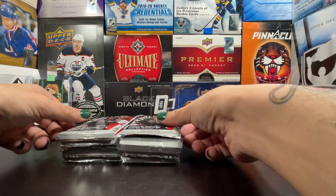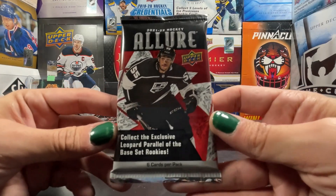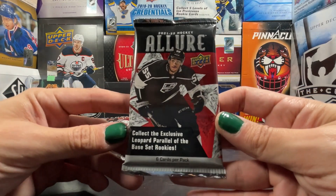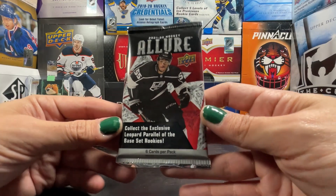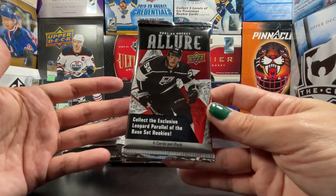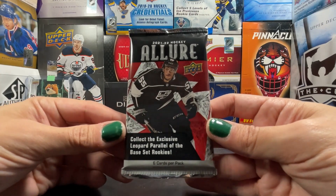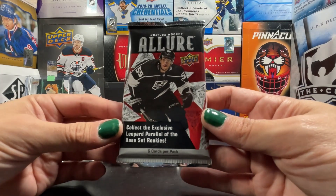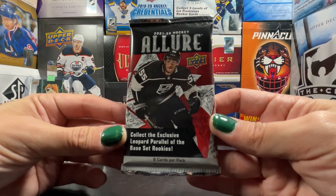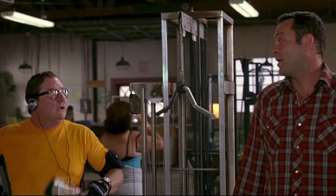There are the blaster exclusive leopard parallels for the rookies, so that's kind of what we're chasing — something different from hobby. I've ripped a lot of hobby so far on the channel, so I figured I'd rip at least two blasters of Allure and see what we can get. Let's go — we're gonna rip a bowl somewhere in here, keep the body guessing. It's always my approach.